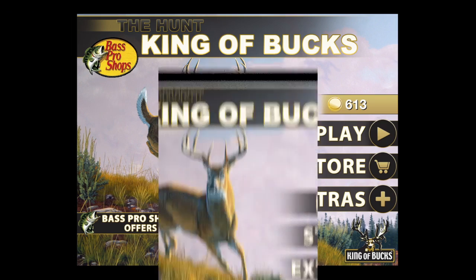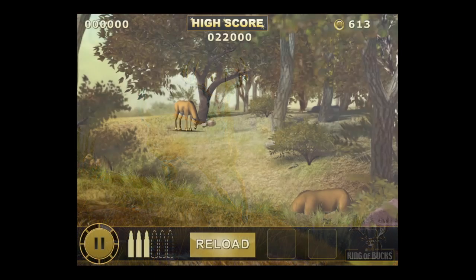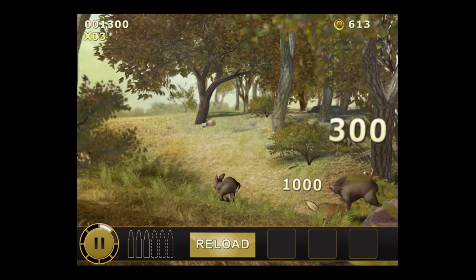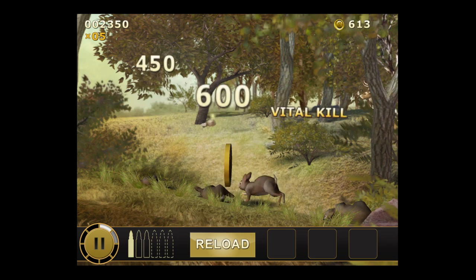To get into the hunting action, tap on Play. There are two places to hunt. We're gonna go to Texas first. I have three rounds on the bottom — you can upgrade that. Once the hunt starts, it's a tap-to-shoot arcade shooter.